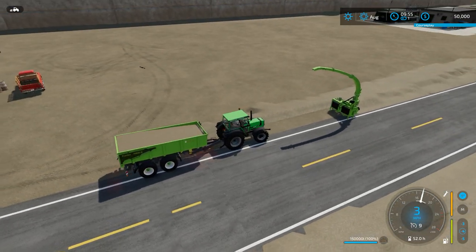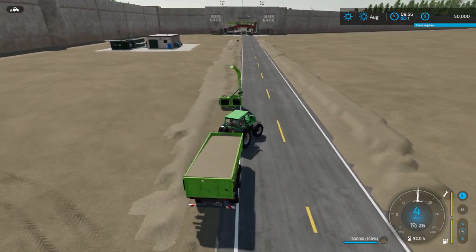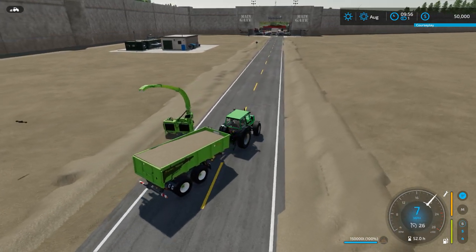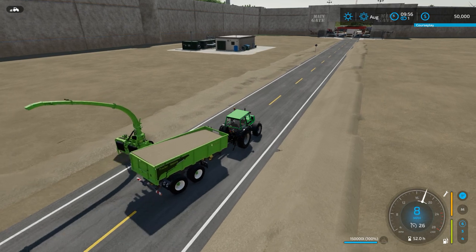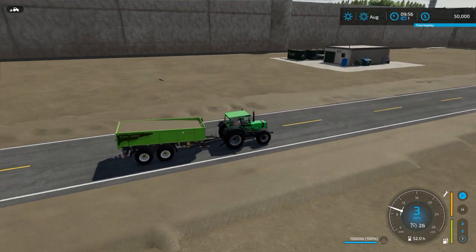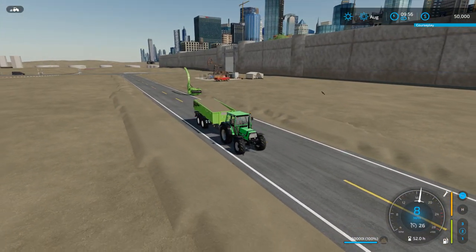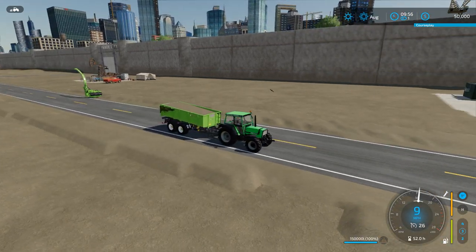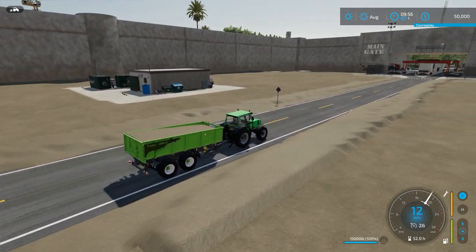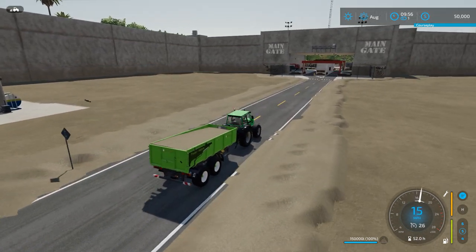We got the first load done. Now we can run it and turn it into bricks at the brick factory. Right now we don't own the brick factory, so hopefully we can get enough money from the sand to later buy it. There's something traveling in the air next to us — I'm not sure what that is. It is stuck on the screen, and any time I move the camera it stays in the same place. Maybe later on it will go away, or we'll figure out what it is.